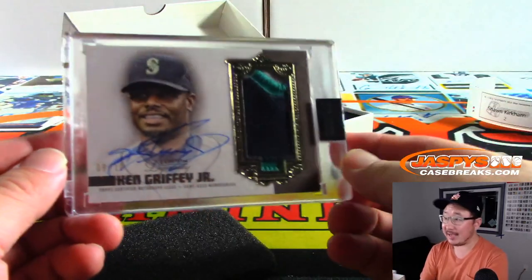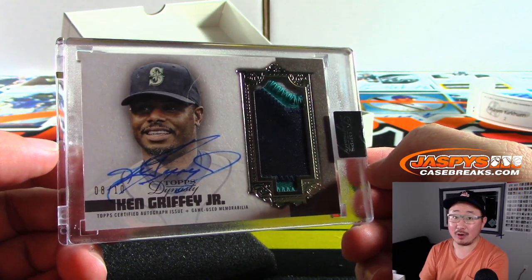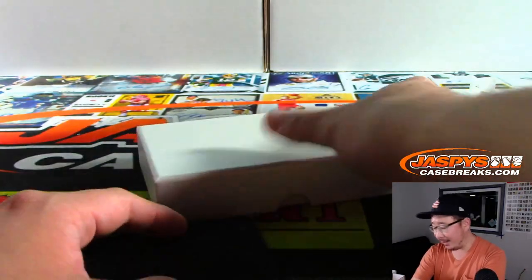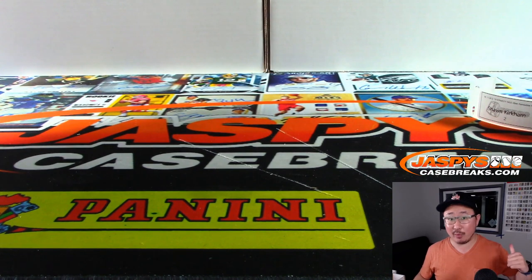Speaking of Ken Griffey Jr., he's the Topps Transcendent guest, and we're pre-ordering — we have pre-orders of Transcendent Baseball right now on JaspiesCaseBreaks.com. Check that out. We've got more of this Dynasty that we'll be posting soon as well. Thanks to Sean, thanks to Nicholas. We've got a random player break that's close to filling up — let's knock that one out and pull some more monsters. Thanks for watching everybody, we'll see you next time at JaspiesCaseBreaks.com.